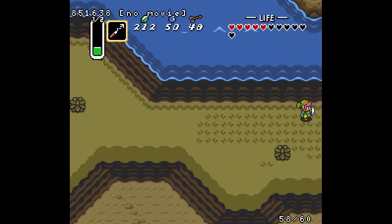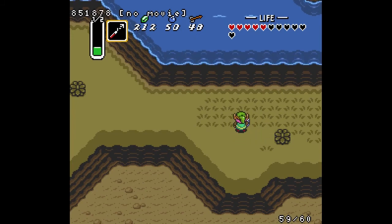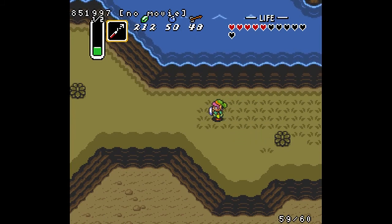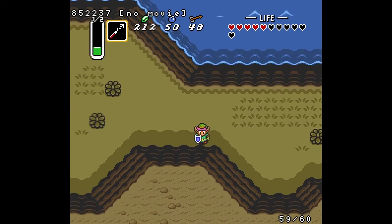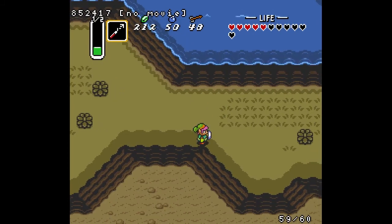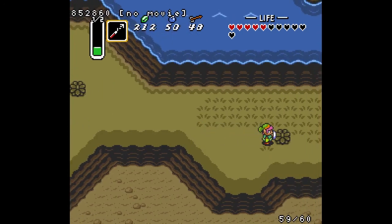One of the most common setups you'll see is on this screen right here — it uses this bush. This is used in a normal speedrun; it's pretty common and pretty easy, though there are actually easier ways in other places. The first thing you want to do is line yourself up with this wall — that's how you want to be aligned on the Y axis — and then walk all the way east to this bush.